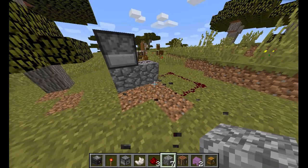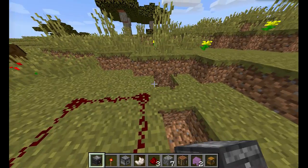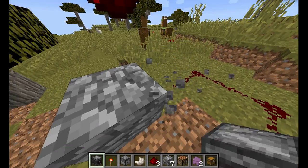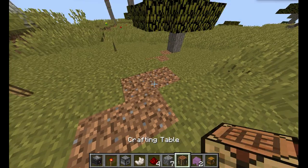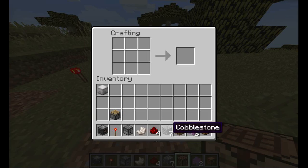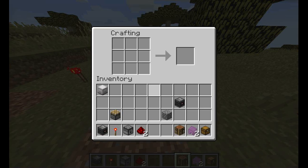Okay, so this block is called the observer and it works. The crafting recipe for it is: three cobblestone on top, three cobblestone on the bottom, two redstone, and one nether quartz — and that gives you an observer.